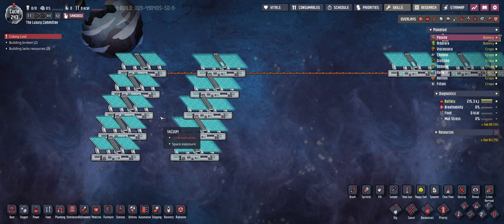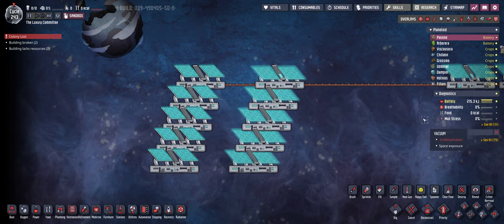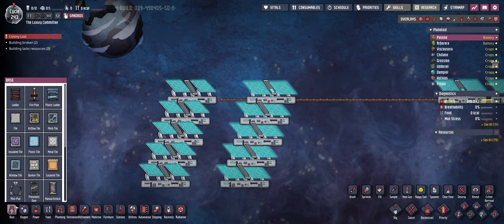You can basically just place a solar panel every seven tiles as close as possible together and therefore receive the maximum amount of power from the sun. Of course the pyramid setup looks a bit prettier but there's no benefit from it. Maybe one last thing to cover.